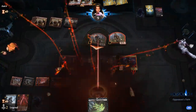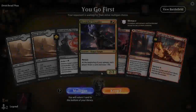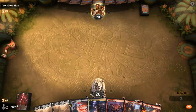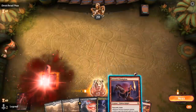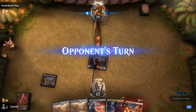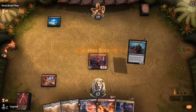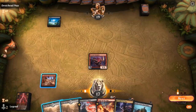We're on the play and this hand seems okay. Turn 1 we get to play Fervent Champion, turn 2 Crusader, and then some 1-mana spells to play afterwards. Knight of the Ebon Legion to draw — I think I still play Crusader on 2.